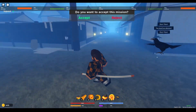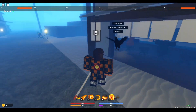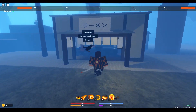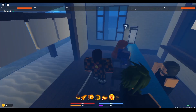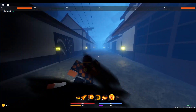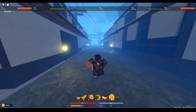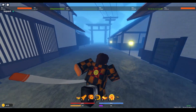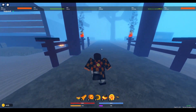Hey guys, today I want to show you the best way to farm Zenitsu by yourself — the solo method — and how to get there. Let's start at the starter village at the soup shop. You'll see the auntie and the soup right here. Go straight up. You should probably have 100 yen stored; if you don't, just go farm trinkets because there are a lot in this village.